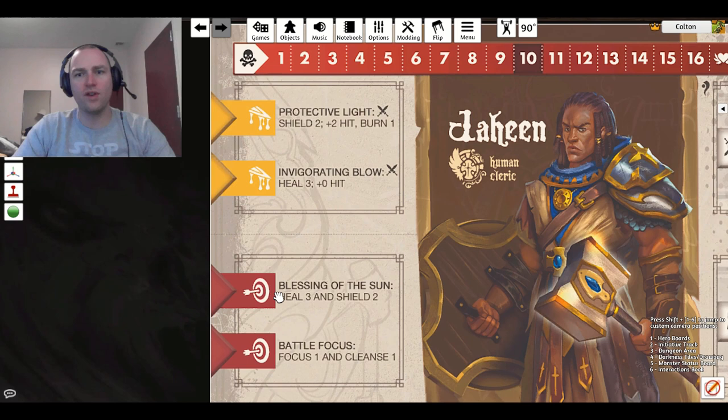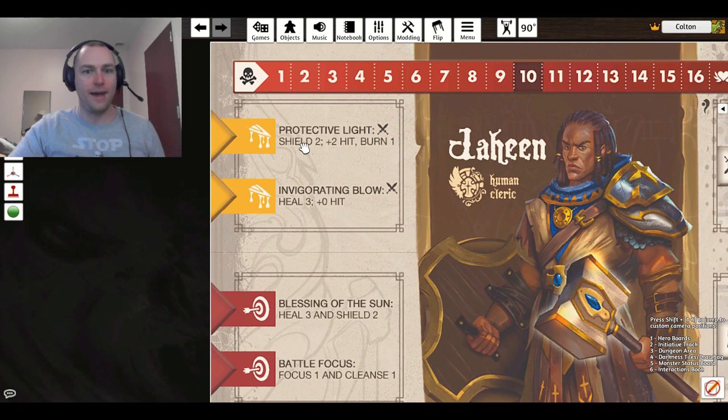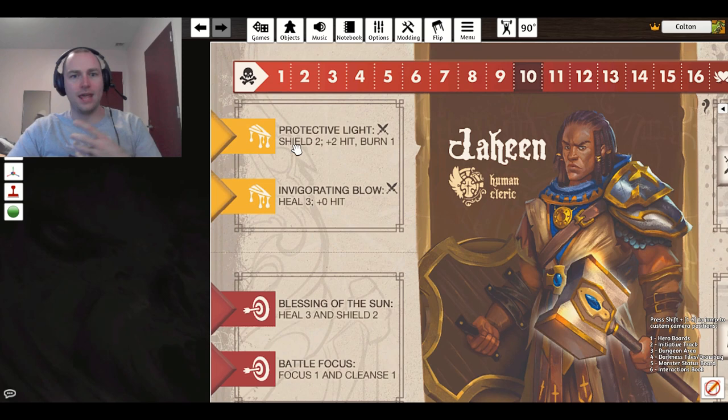Range is always going to be determined by whatever cube you use. Since this is yellow, you have to use a yellow cube — and a yellow cube is always only adjacent, it is a melee cube. So this shield 2, he can do it to someone else, but that someone else has to be adjacent because they have to be within range of that cube. Because it doesn't say self, he can do it to anyone within yellow cube range. Just to show the self thing: 'self, comma, shield 2, semicolon' means self — whatever comes after must go to yourself, you cannot try to shield someone else. If it has 'move' on your ability, it has to be yourself unless otherwise stated — you can't move other people.